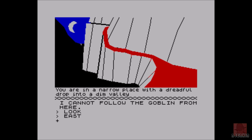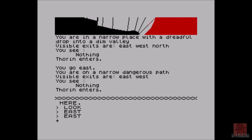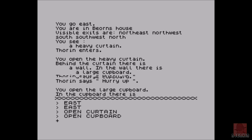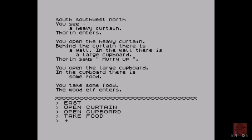You're on a narrow dangerous path. We come up to Bruin's house. You see a heavy curtain — we could probably open that. Open it. You open the heavy curtain. Behind the curtain is a wall, and in the wall there is a large cupboard. We've got to open that as well. Open cupboard — in the cupboard there is some food. That's not very exciting; I was expecting like a key or a potion or an axe. I'll take the food anyway.